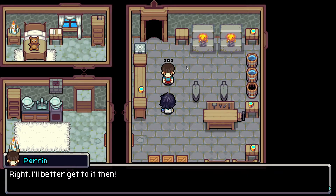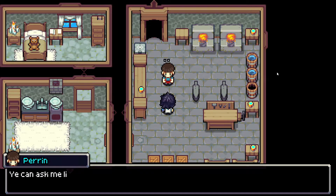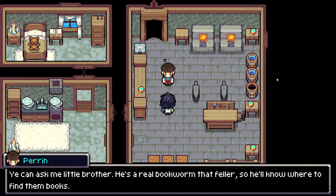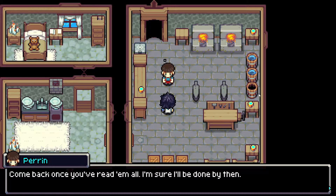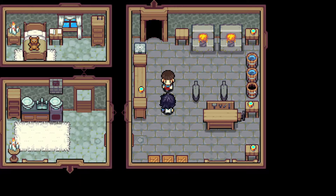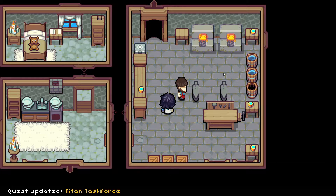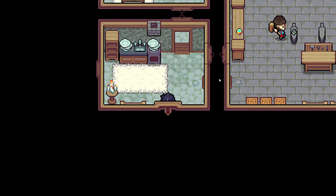Right. I better get to it then. While I work on your gauntlet, why don't you visit the library? You can pick up some handy handbooks there, which will surely help you in your adventure. You can ask my little brother — he's a real bookworm, that feller. So he'll know where to find them books. Come back once you read them all — I'm sure you'll be done by then. That sounds helpful. I'll go check out the library. Man, I need to find some better voices for these characters.